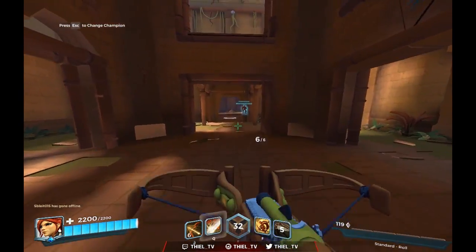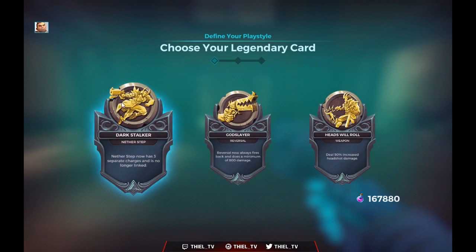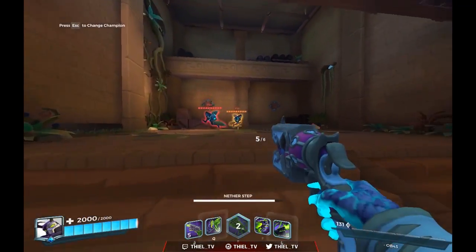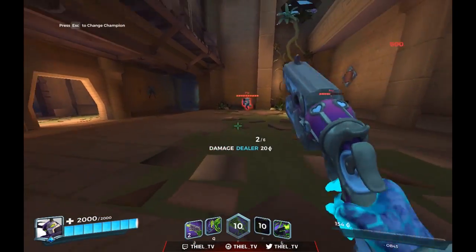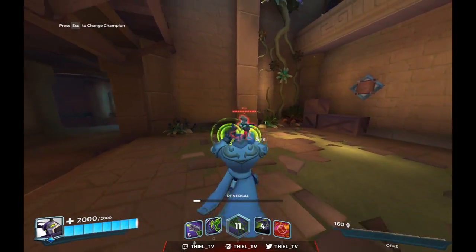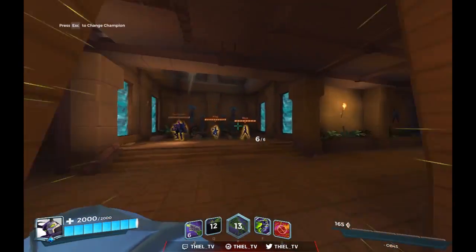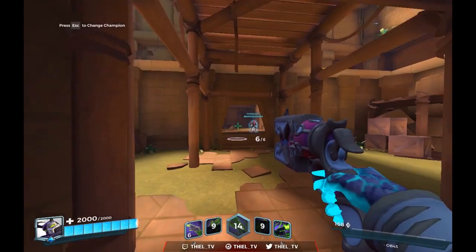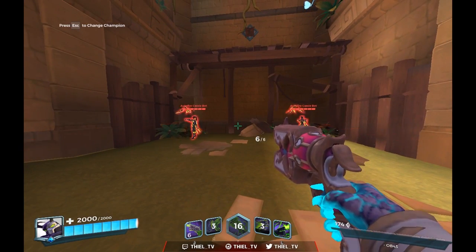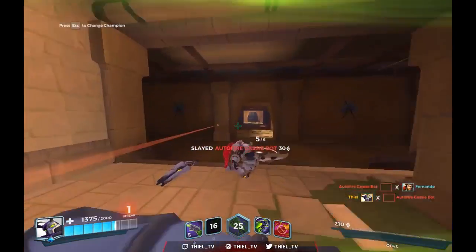You get the same example with Androxus — pretty much the same thing as Cassie. In fact, almost every champion can shoot and use their mobility skill at the same time. With Andro, for example, you can shoot and dash at the same time. You can also shoot and reversal at the same time — I kind of missed that so that's a bad example. Small tips and tricks that can help you win a fight — many champions can do this and you just need to figure it out. With Cassie you can Q and auto attack at the same time, which is helpful.